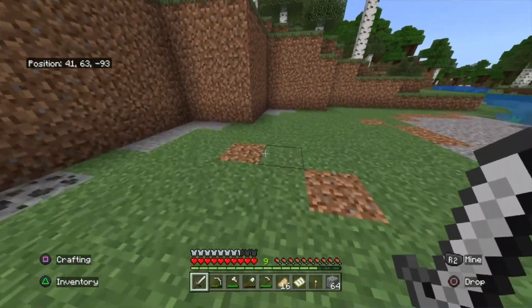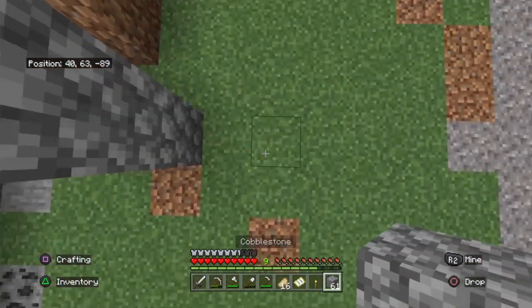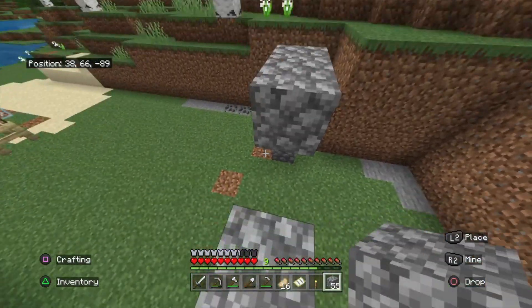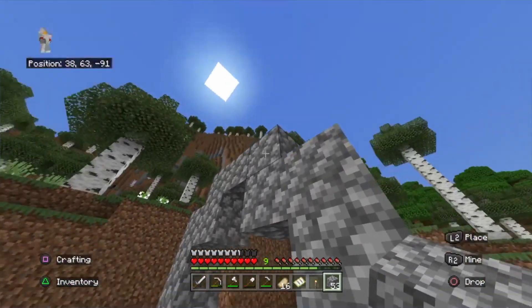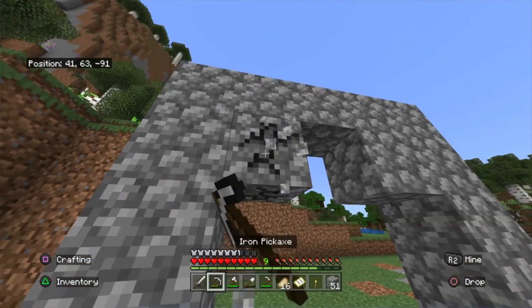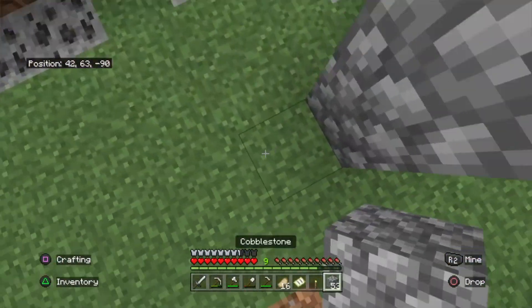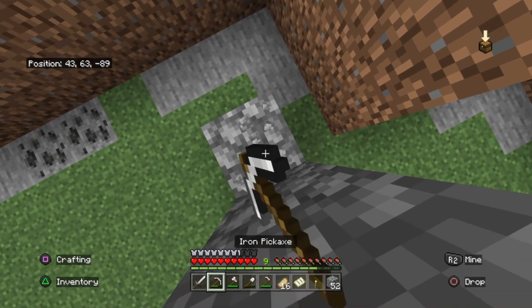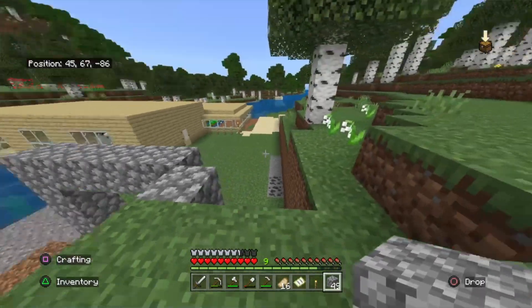So like, for example, right here I'll just give it like an arch I guess. Do you get what I mean? Maybe not that low to be honest. So like, as you can see, right here would be like the entrance. But then obviously, all the way around the house is going to be like a wall.